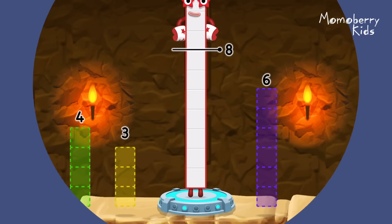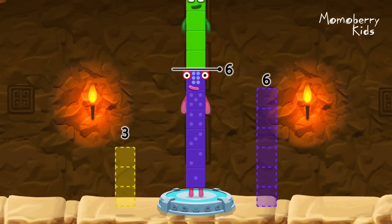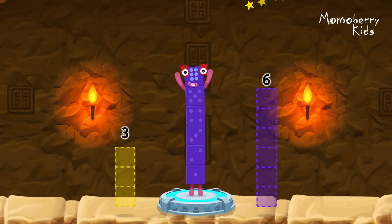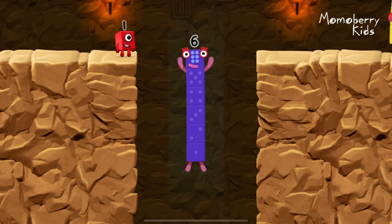Take number blocks away from ten to leave six. Four. Correct. Ten minus four equals six.